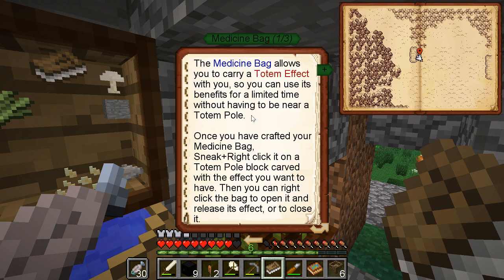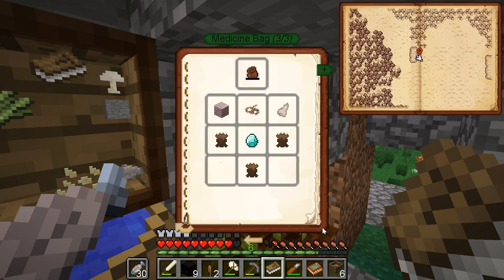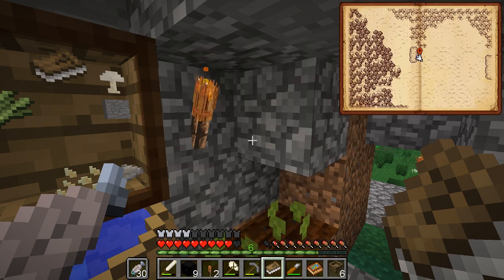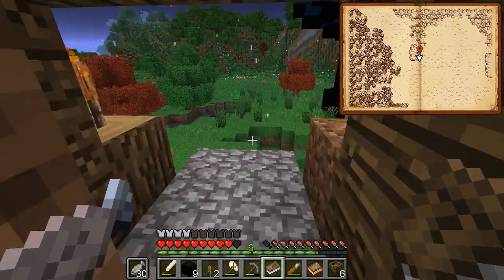Okay, so the medicine bag lets you take the totem effect further, and it lasts a couple minutes. But it takes a diamond and buffalo hide which I don't have. So yeah, that's pretty cool. Totem poles cost next to nothing I guess - you could just put them everywhere. Like if you had a base worth having, you'd want the ocelot explosion-prevention to be everywhere. I really should put one over this hole of doom.